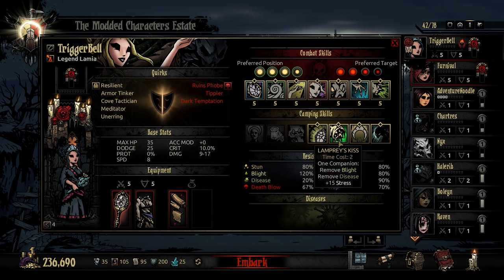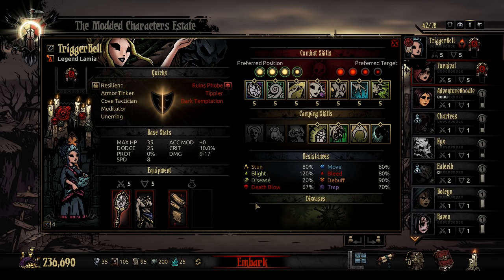And of course, if things go a little bit crazy — you're in the Warrens, you take on a couple of diseases — you've got Lamprey's Kiss, which will help out significantly. And if she should become the focus of a ton of stress and gets a little overheated, you can cool her down as well.